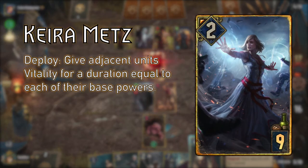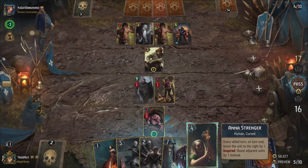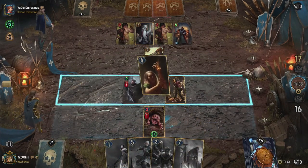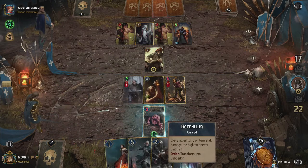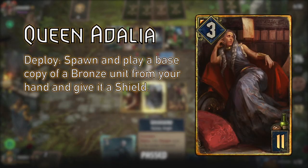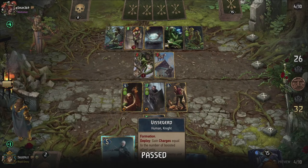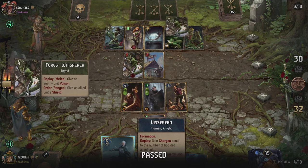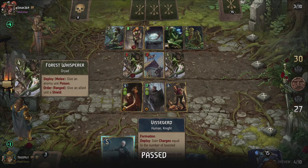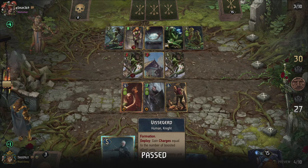Kira Metz's ability was also changed in patch 3.1 — she now adds vitality to her adjacent units equal to those units' respective base power. This can set you up for massive damage potential without you needing to touch the board anymore afterwards. You can also use Queen Adalia to create another Tridam Infantry unit quickly and give it a shield, bringing the possible total damage boosters in this deck to four. Tridam Infantry and Nathaniel Bastodi will be our main damage dealers, but they're not the only ones that benefit from boosts.